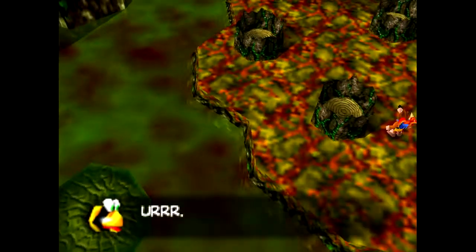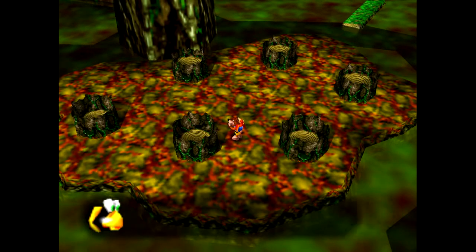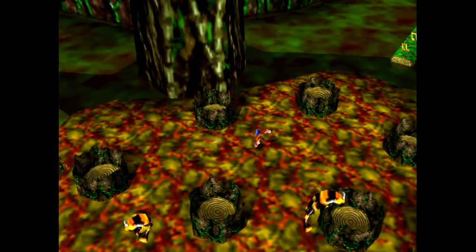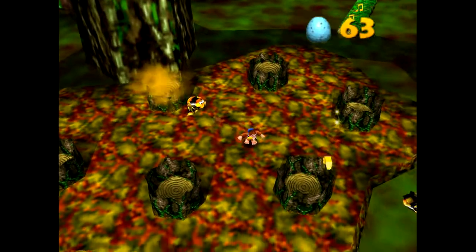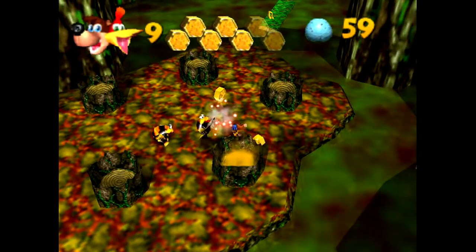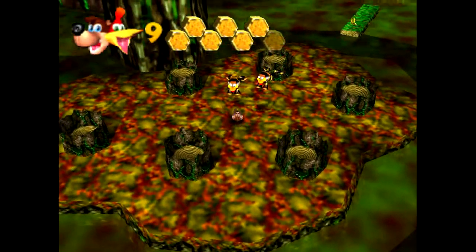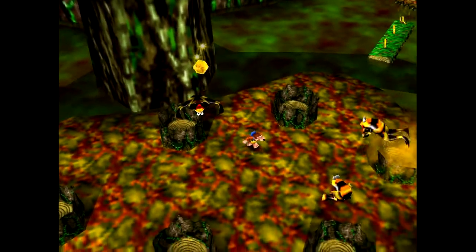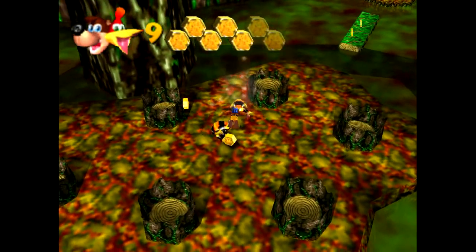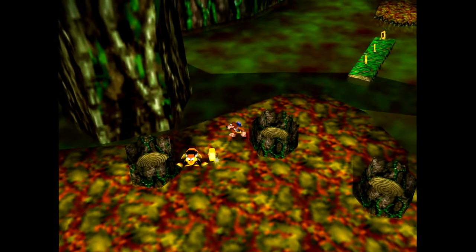Over here, we have something of a mini-boss. It's like the fight with the mutant crabs from the previous level — we have to defeat a whole bunch of enemies. They're a bit tougher than the regular frogs, but only a bit. This game doesn't really have real bosses. I think the only true boss fight of the game is at the very end. It's quite a boss fight indeed — I remember it being hard. For now, we're just going to beat out these frogs.